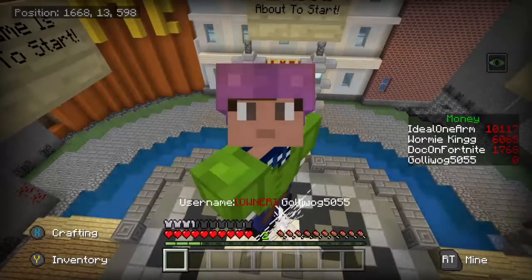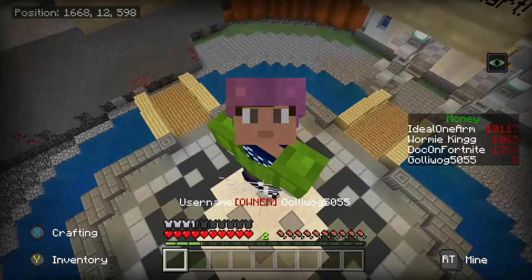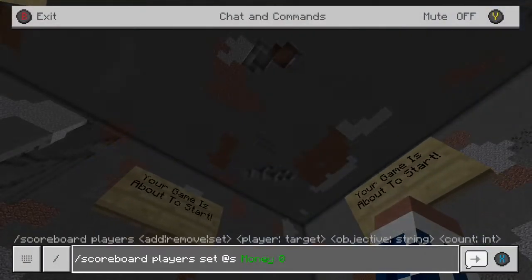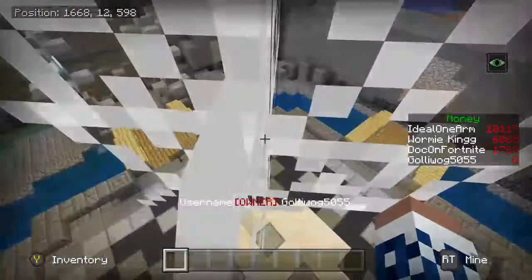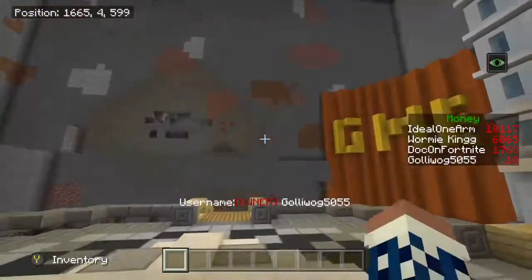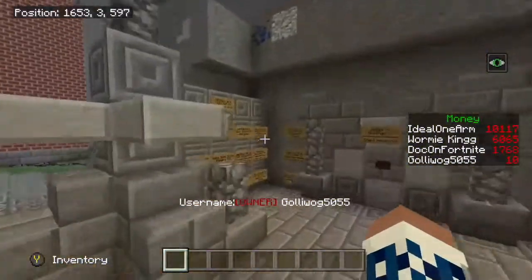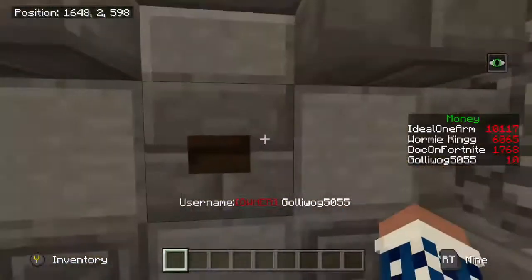My name's Golly and welcome to the crash course. Today we're going to go quickly through all the things you need to know when getting started in the city. I'm not going to take up too much of your time. Once you spawn in, you get ten dollars in your little green money area — as you can see, I've got ten for just spawning in right now.